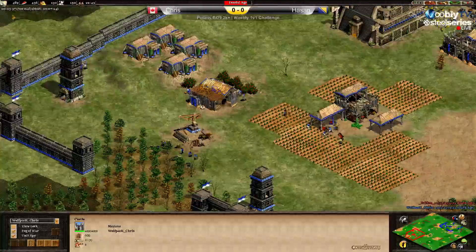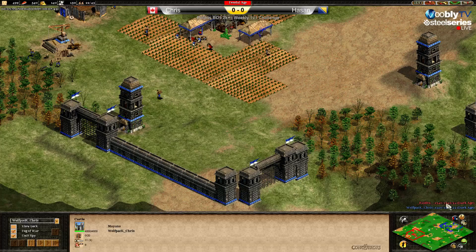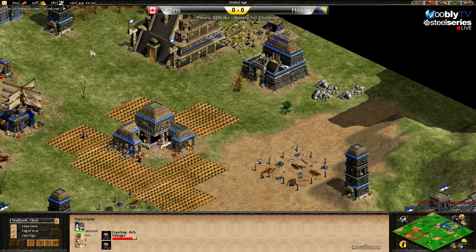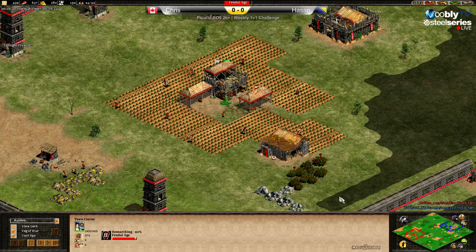Usually on this map you don't go super fast unless you want to be really aggressive early. But look at Chris — he hasn't even scouted anything yet, no idea what Hassan's map looks like. Now he has the scout going closer to his walls, and Hassan is up at 24 pop.